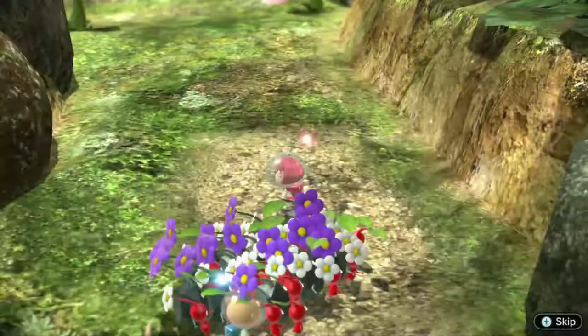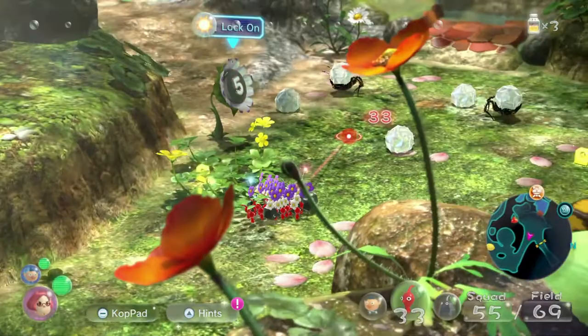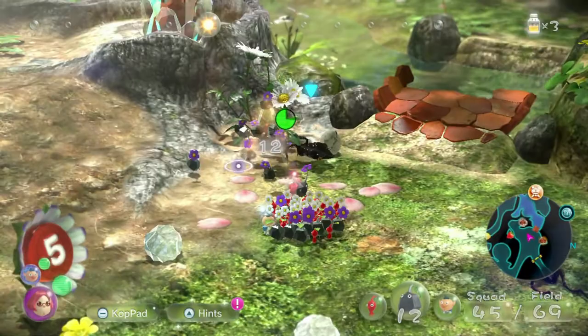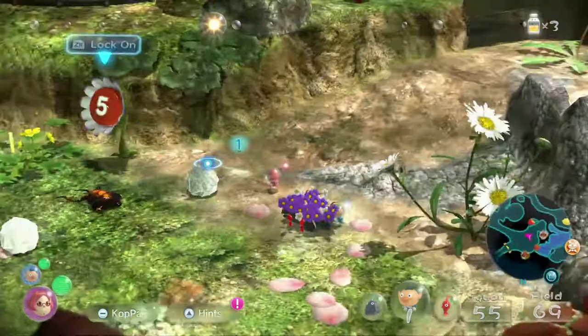We've got some pallets here — have the rock Pikmin take them to the ship. We need more reds. We've got another eggshell — let's go break that open. Hold on, let's suck up nectar so we can get these guys to blossom to flowers. We'll have the rock Pikmin ready to get to work. Wait a minute, there's more rocks here — we can start by throwing more.